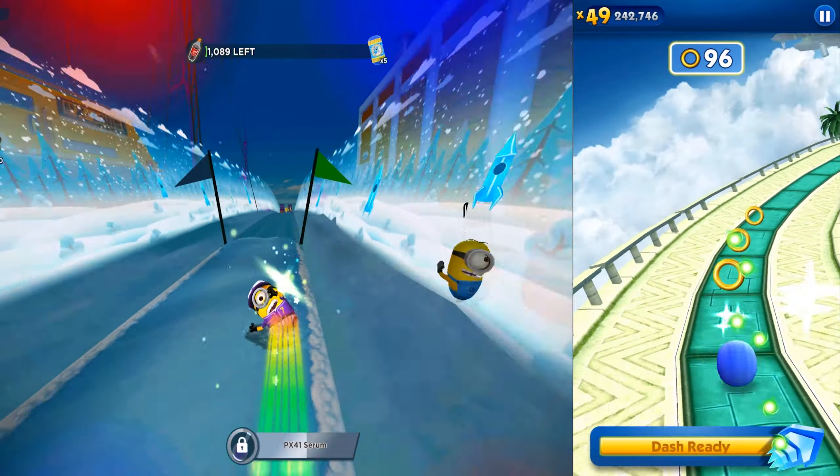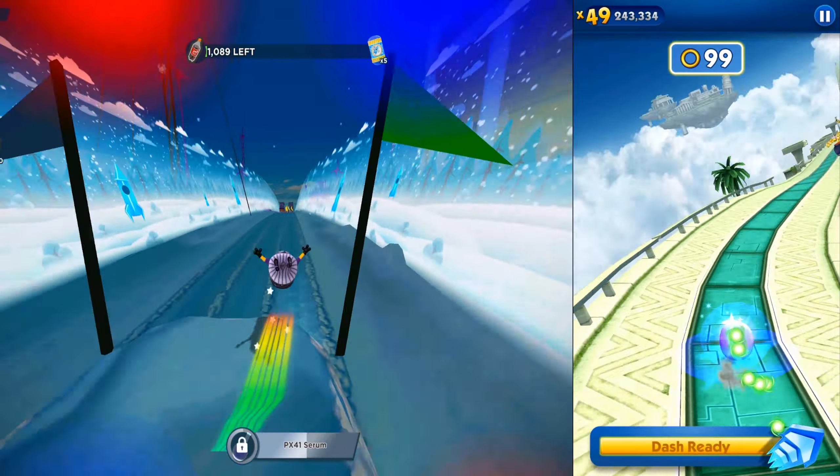We can tap on the screen and, like we saw in Minion Rush, it will run faster and break any obstacle, becoming invincible. On the right side we now have a boss battle — it has already begun, so we have to fight against Zez.